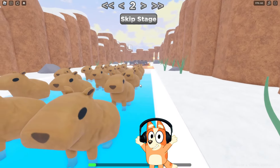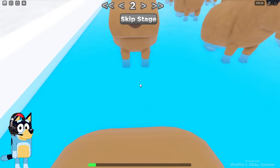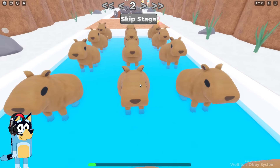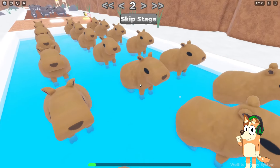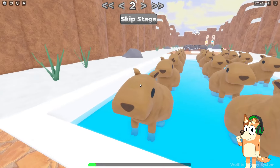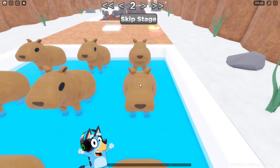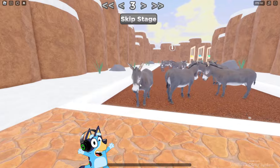Looks like we need to take the right route here, but this task already looks quite difficult because there are a lot of capybaras here, and we will have to really guess the optimal route. Now we know that first you need to jump on the first one, then on the second one, and after that on the third capybara. It's quite strange that there are capybaras here because I don't remember them being in the cartoon. I passed this Obby.